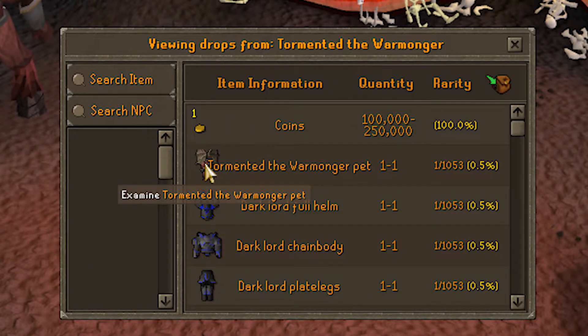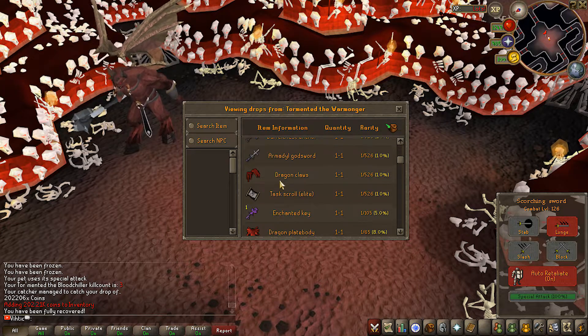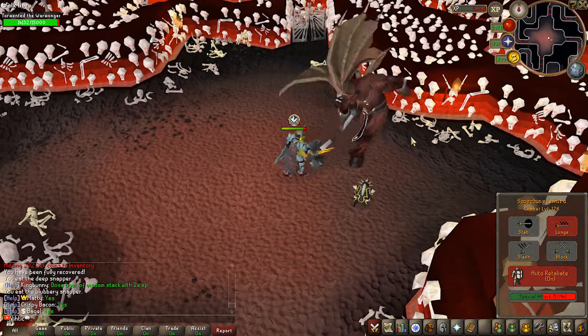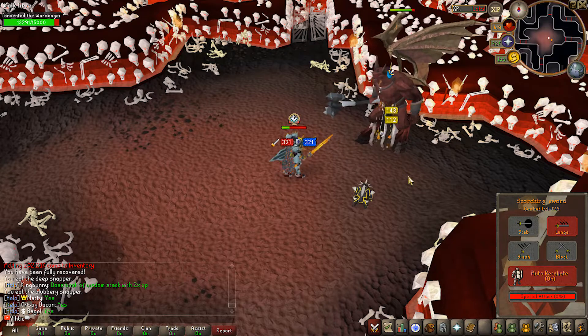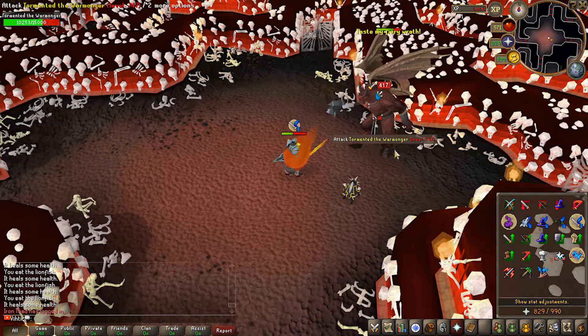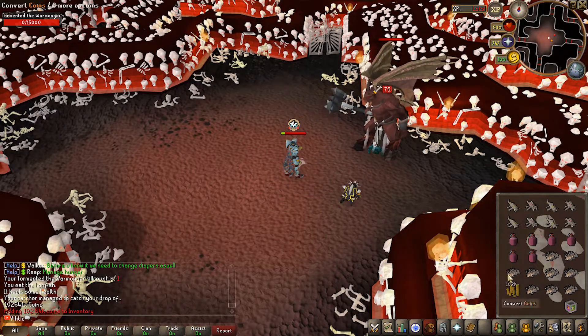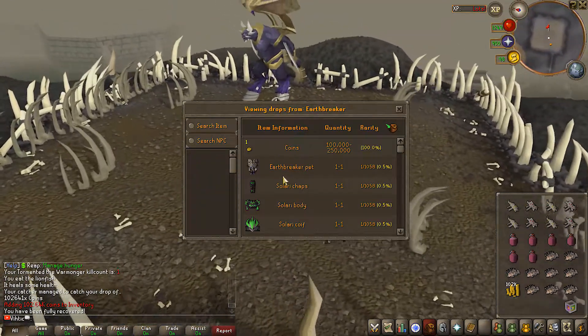How about Tormented the Warmonger - recommended to use magic on this guy. He's got a pet too that looks really nice. Dark lord armor goes for a decent price, and there's a tormented shield. Also 15k HP. The fights are kind of similar - they're both demons just different kinds. He hits a bit harder though, so we might as well just stick to the other guy.